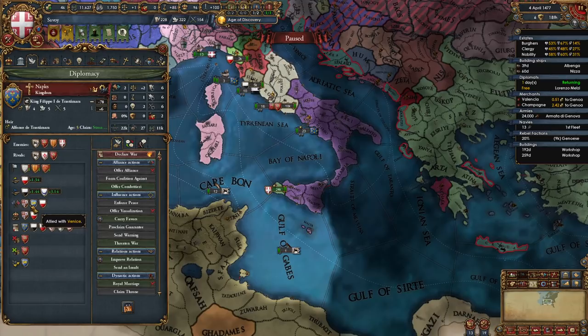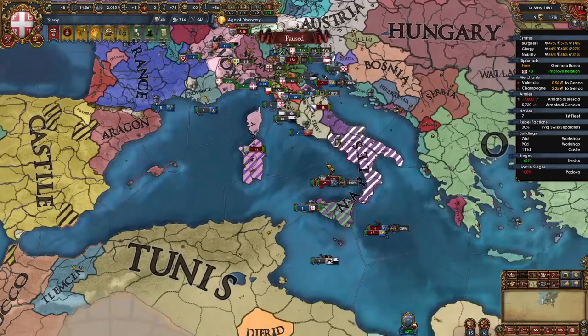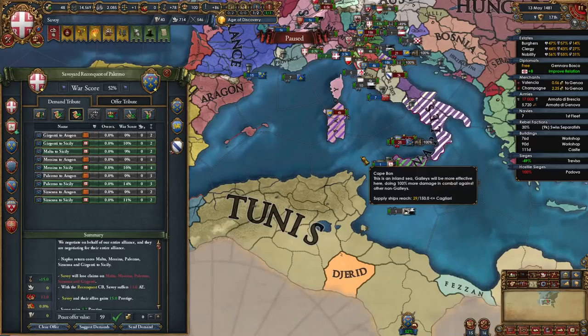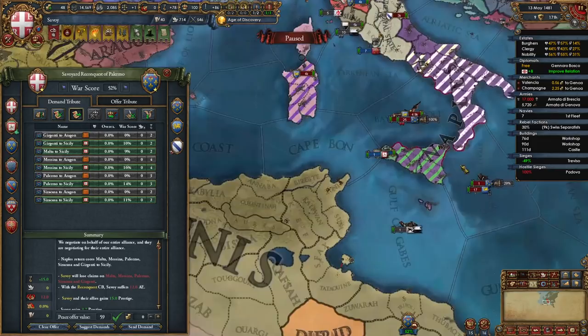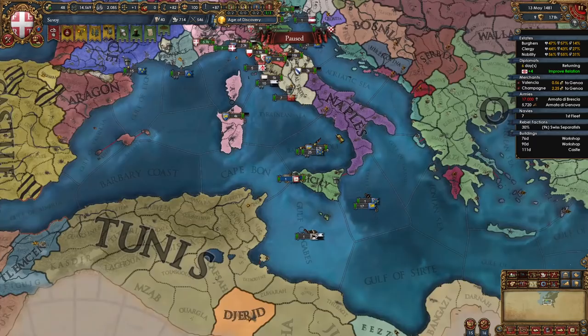Now my truce with Naples is up so I can declare on them. They are allied to Castile and Venice — I've definitely had some unfortunate alliance networks in this guide. Either way, I am going to declare on Naples. I'm going to white-piece Castile since I want to remain allied to them, and call in France and the Pope. Once you have enough war score against Naples, take every core that Sicily has that Naples currently owns. We want to keep the truce with them as short as possible, so if you're fighting Naples, don't take anything else. And there we go — Sicily has all their cores back.